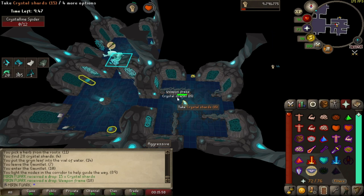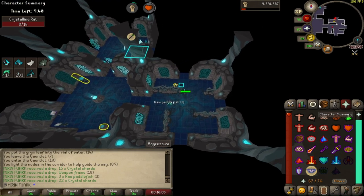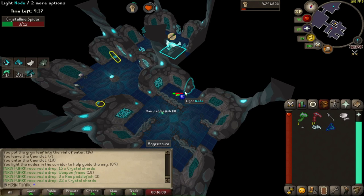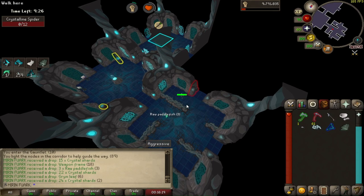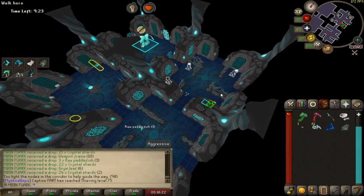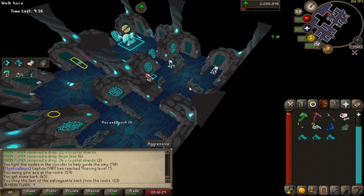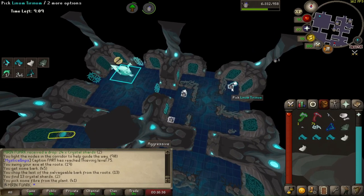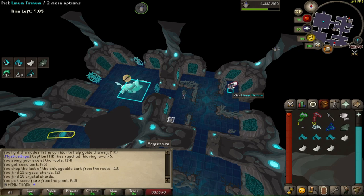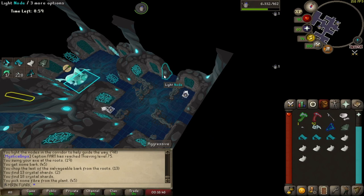We're going to kill 5 spiders. Then we'll see the woodcutting roots — we're going to take 3 of them. What I'm doing is one-ticking this one and then going to the other ones. Then I got 7 of them. Like you can see, we got 92 shards.